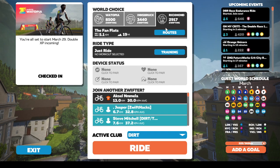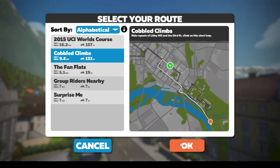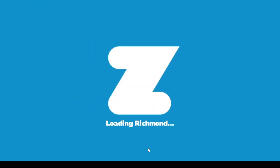So now maybe I want to ride in Richmond. Maybe I want to pick a different route. Now I can just pick a ride and it's going to take me there. Works exactly how you would expect it to work.